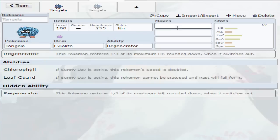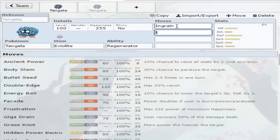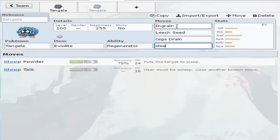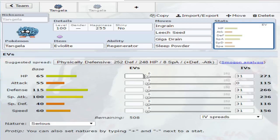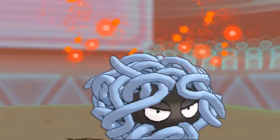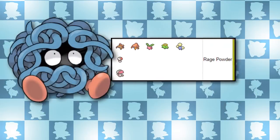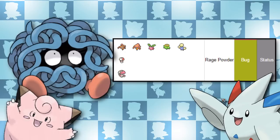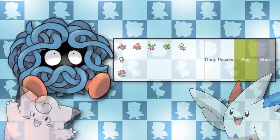Alternatively, you can run the following set: Regenerator ability, give it Ingrain for healing, Leech Seed for more healing, Giga Drain for even more healing, and Sleep Powder for a free turn of more healing. I've also seen some people run Rage Powder, which is a Bug type move Tangela gets access to — it is an egg move though, so get breeding. It works similarly to Follow Me, so Tangela is kind of the Grass type version of Togekiss and Klefki. In other words, it's freaking bulky.